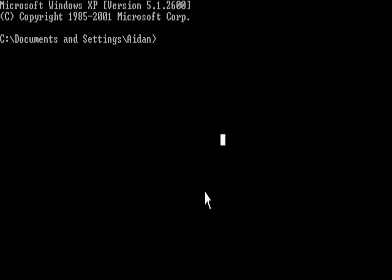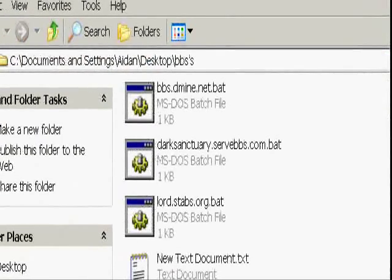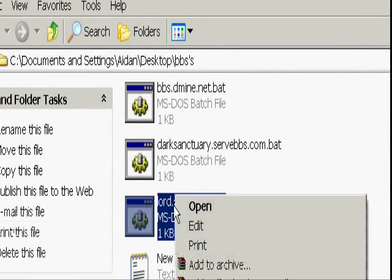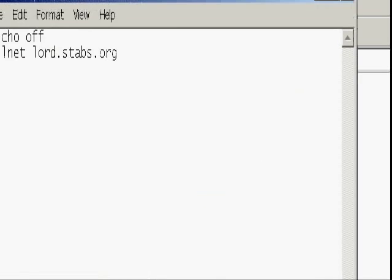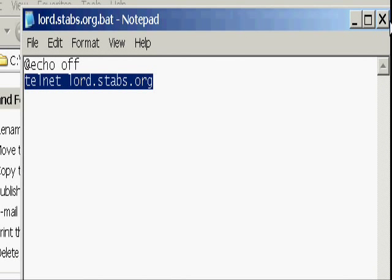Welcome. Today I'm going to be showing you a little thing called the Bolton Board System, or BBS. It's pretty amazing. Pretty much, you can view internet from old times. I've made little macros so that way I don't need to go through straight to them, but I guess I'll show you how this works.